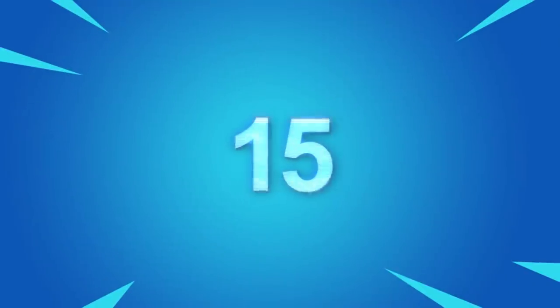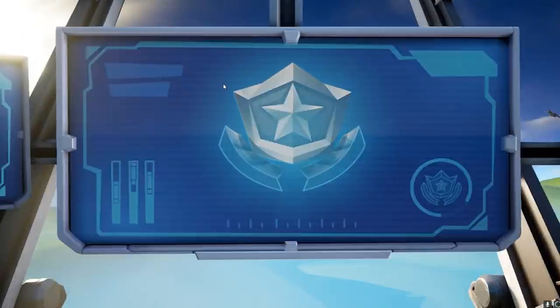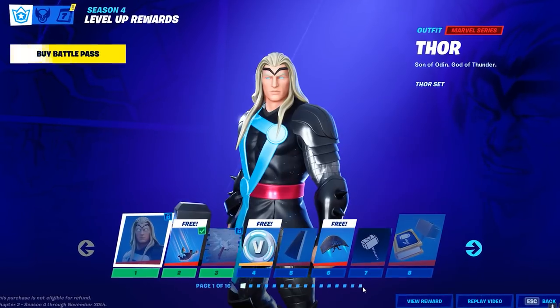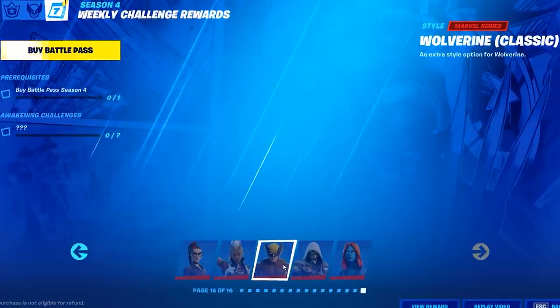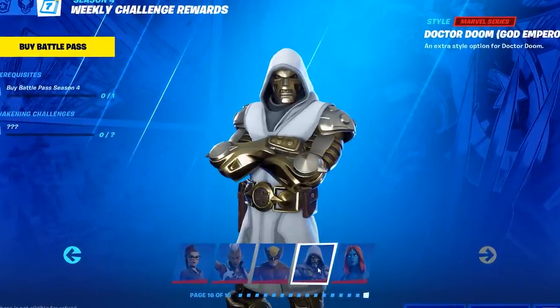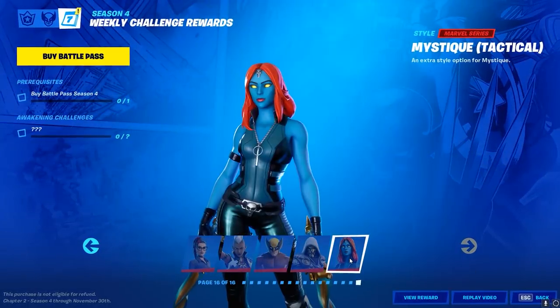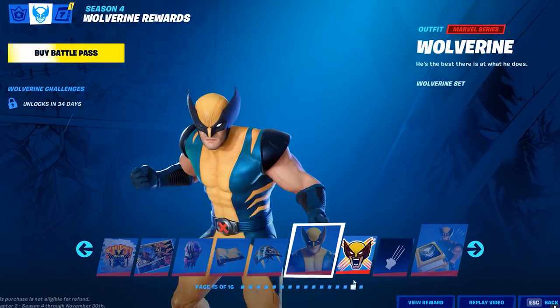Number 15: Secret Versions of Battle Pass Skins. If you've taken a glance at the Battle Pass this season, you might have noticed that a lot of the Marvel skins show the unlockable styles text when you view them. Although you actually can't preview the unlockable styles — it's a little weird — but there are some secret variants for these Battle Pass skins.